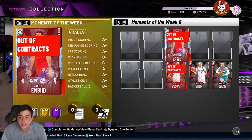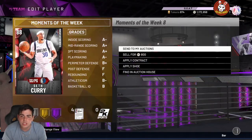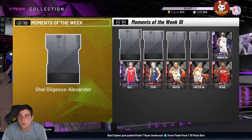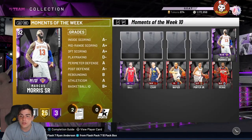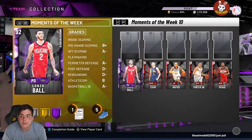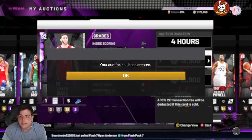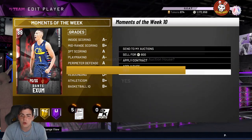Most people who played since day one definitely have these in their collection. Diamond Joel Embiid going for around 10K — like it makes no sense; 10K could get you a Pink Diamond. So by selling all these old cards it's definitely worth it. Seth Curry Ruby — 6,400. Dylan Brooks Ruby going for 9,000 MT — like what is going on? Marcus Morris Senior Amethyst — 5,000-something MT. Amethyst Lonzo — 19,000 MT. People are so desperate to complete the AD set, they will buy these cards — I promise you.